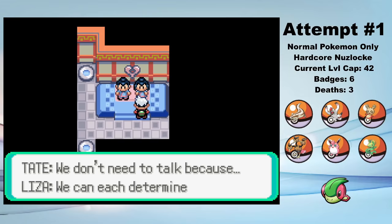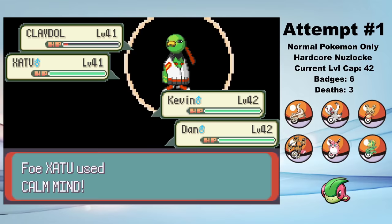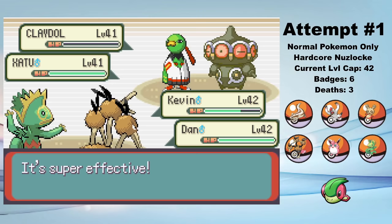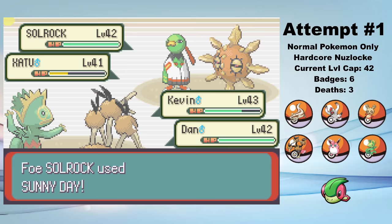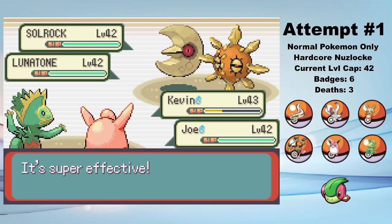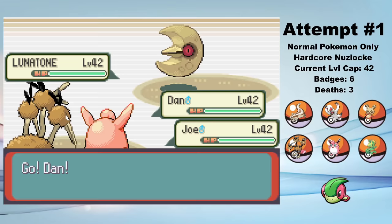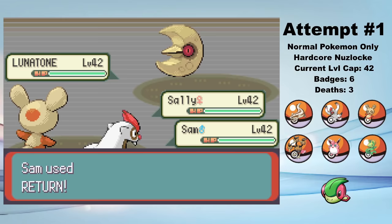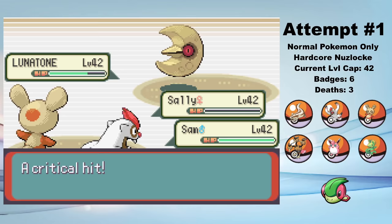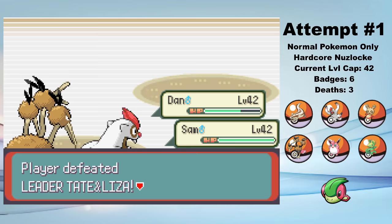Time to take on Tate and Liza. Since it's a double battle, I can't do a Bulk Up sweep, so I don't have a great strategy for this. I lead Kevin and Dan into their Xatu and Claydol. A Tri-Attack from Dan and a Shadow Ball from Kevin take out the Claydol, but Kevin is incredibly slow, so Claydol does unfortunately get off an Earthquake. A Drill Peck and a Shadow Ball kill the Xatu as it wastes time using Calm Mind. Solrock sets up Sunny Day, so things are starting to look kinda bad. I switch out Dan for Joe as Lunatone uses Calm Mind and Solrock uses Solar Beam on Kevin. Kevin retaliates with a critical hit Shadow Ball, knocking out Solrock — very clutch. I switch Kevin out to Bob, who takes a hard Psychic as Joe uses Light Screen. I double switch to Dan and Sam as Lunatone hits another Psychic on Dan. I switch Dan into Sally as Sam goes for a Return. Sally gets hit by a Psychic which crits, breaking through the Light Screen and killing Sally — it's unfortunate, but it was bound to happen eventually. It's a Spinda, I'll be fine. Dan and Sam take out the Lunatone with Steel Wing and Return, winning us the 7th gym badge.